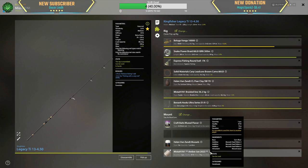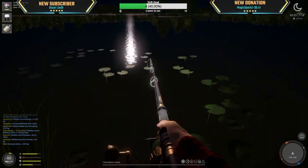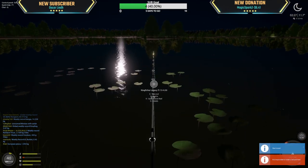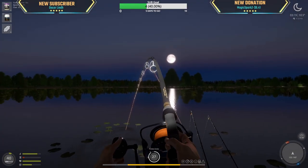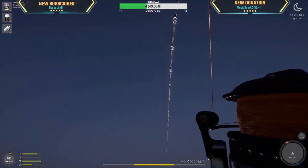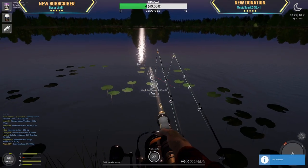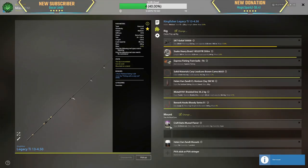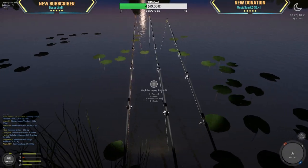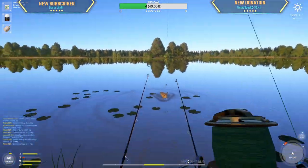Mussels as bait, and yeah, come over here — first fish! This looks like a decent size. Damn, that is a 17 kg common — are you kidding me? We could have had a trophy right now. Using a mussel flavor as well as a green flavor too.